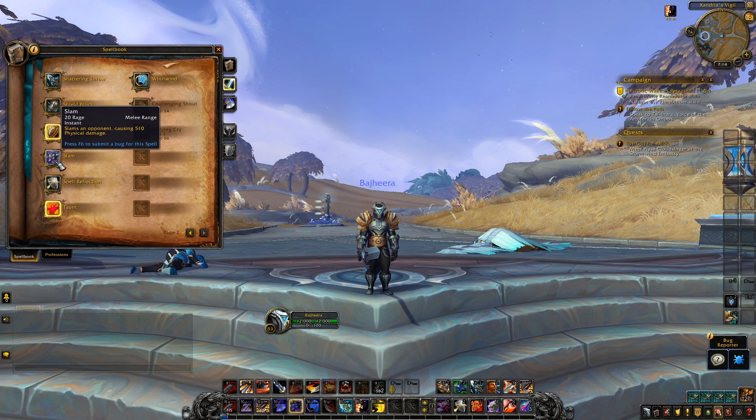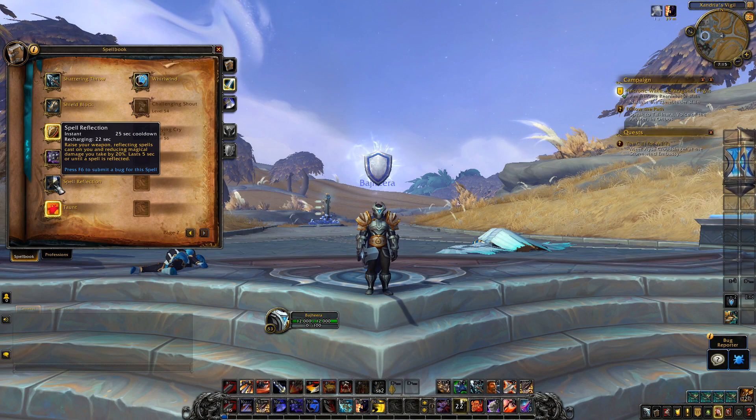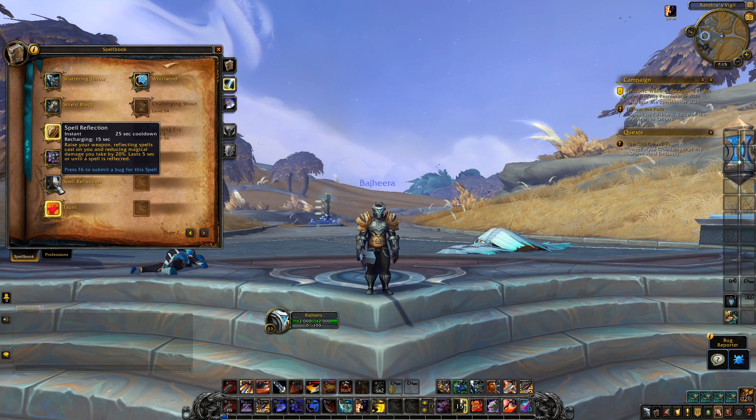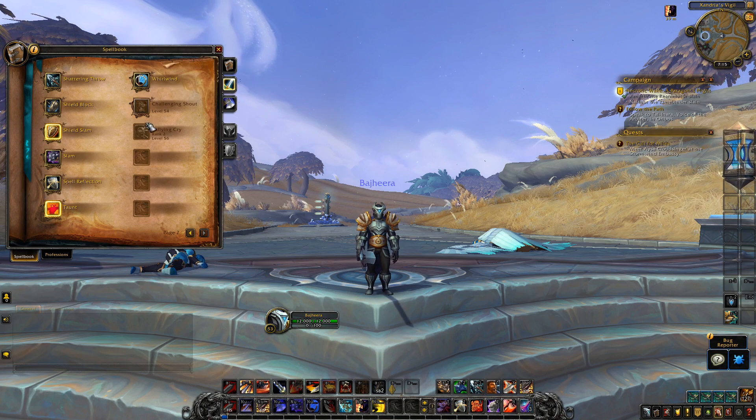Slam just slams people. Spell reflect is baseline now but slightly different — you raise your weapon reflecting spells cast on you and reducing magic damage taken by 20%. It lasts five seconds or until a spell is reflected, so it will potentially only reflect one spell. I wonder how that interacts with the honor talent version — it might just be one of those things not fixed yet.